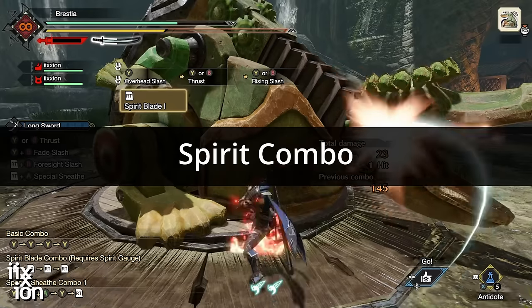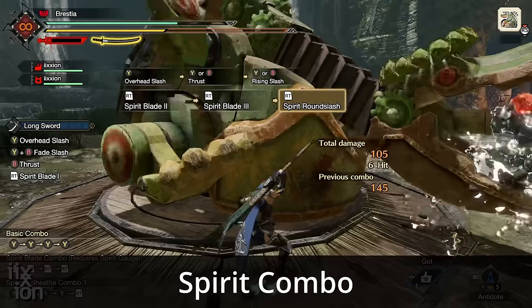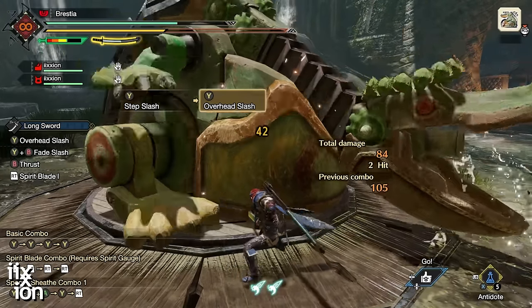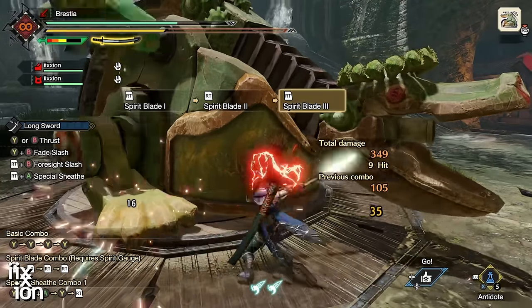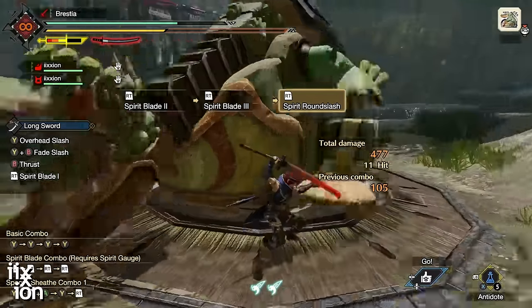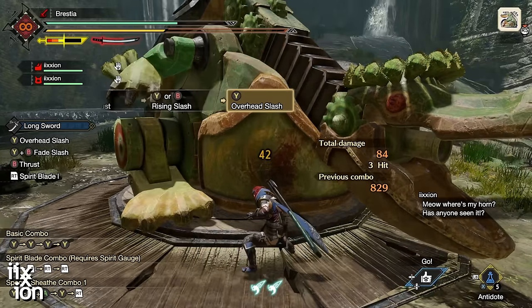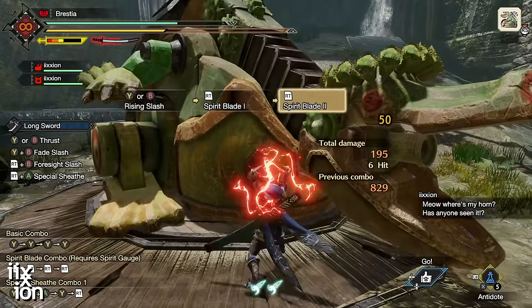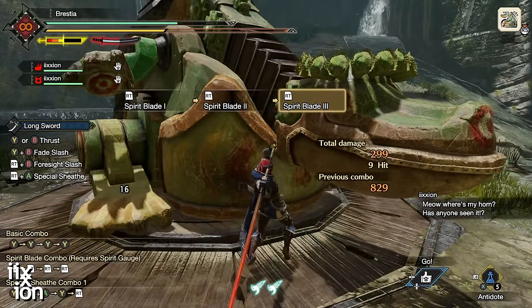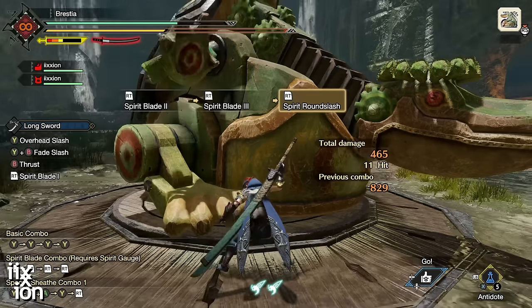The next thing you get right from the start is the Spirit Combo — a series of three attacks and a finisher that require Spirit Gauge to perform. If you hit that finisher, it raises the charge level on your weapon. You'll need more than half your Spirit Gauge filled to get started. It's a nice way to raise your charge level when you can't get a counter off — it's always available whether the monster is disabled or not.